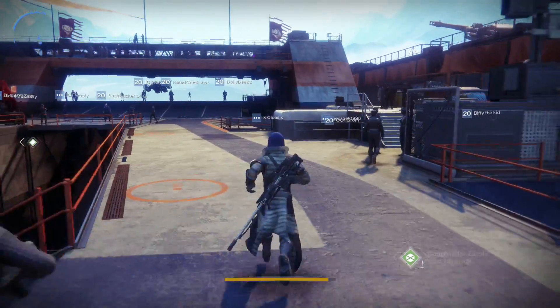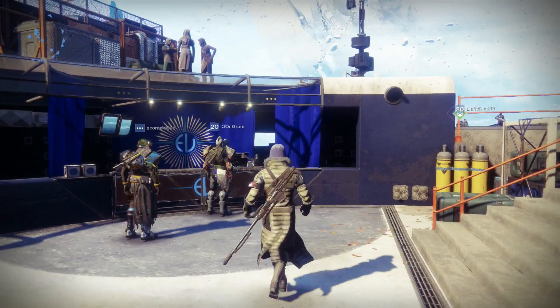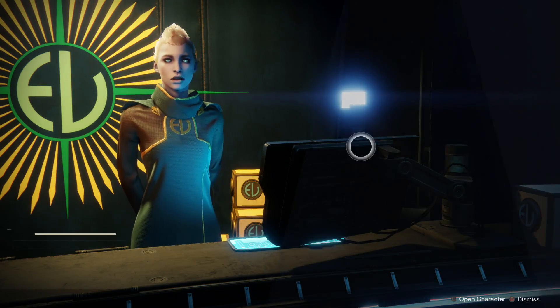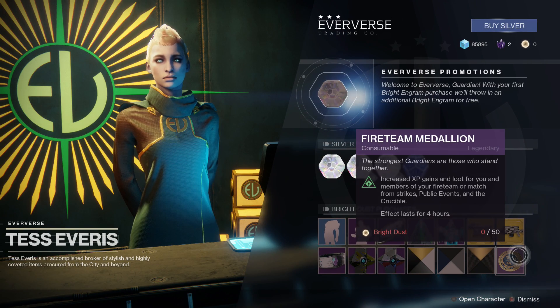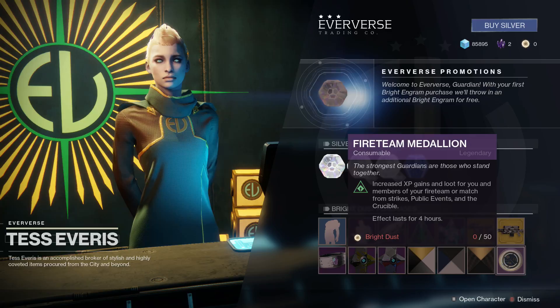If you want to level up really quickly, get a group of friends and use the Fireteam Medallion coins sold over here at Eververse. They're very easy to get hold of — you can use one and your friends get the entire effect. It is definitely the best way currently of leveling up and getting the best gear.